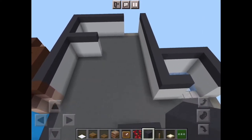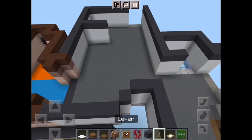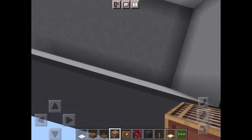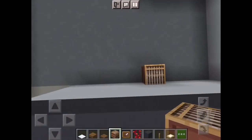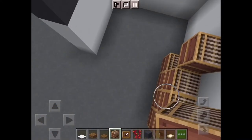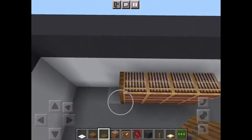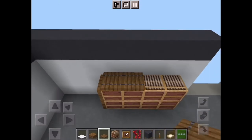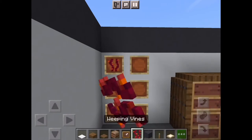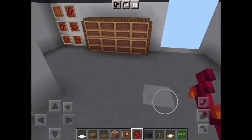Now for decorations we're gonna need white carpet, spruce wood slabs, spruce trapdoor, loom, item frame, weeping vines, gray concrete, lever, and a birch trapdoor. Go from right here — make sure there's three in between, just like that. Come up one more layer and this is to represent the lockers from Legendcraft. Go around this whole thing and place your spruce trapdoor. Now take out your item frame, go from right here, and place three item frames just like this. Get out your weeping vines and place these in any mixed order — that's gonna make for your wires.